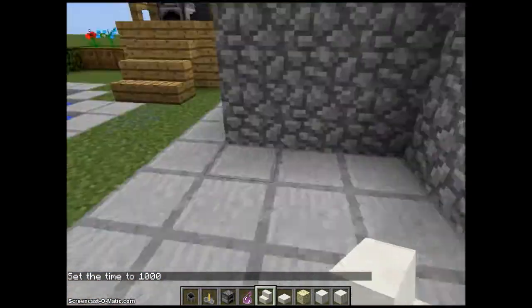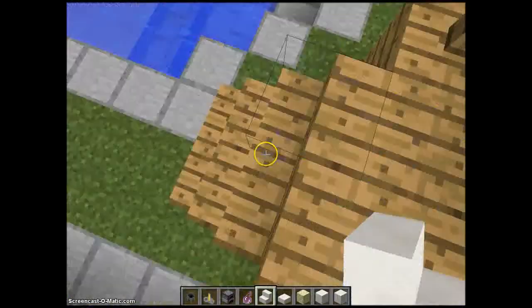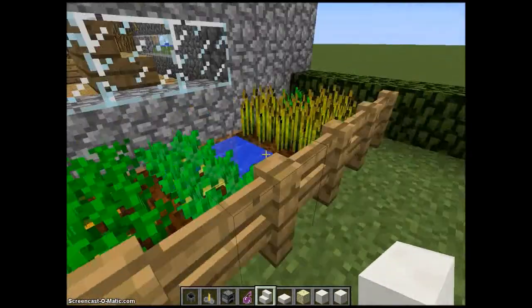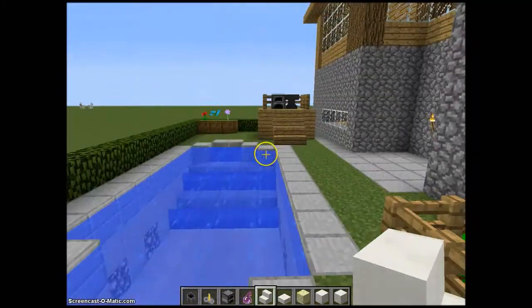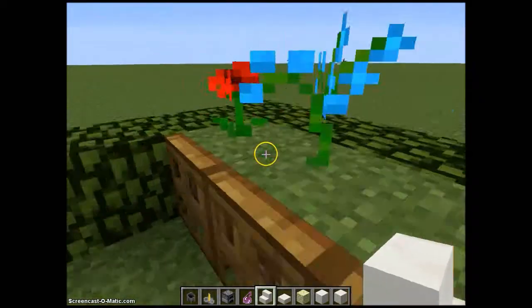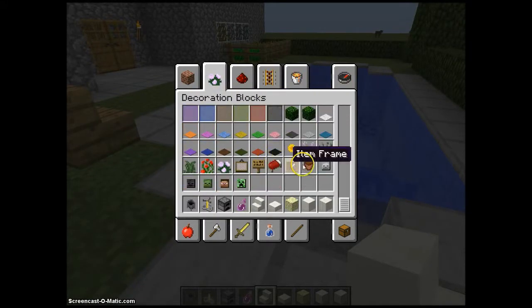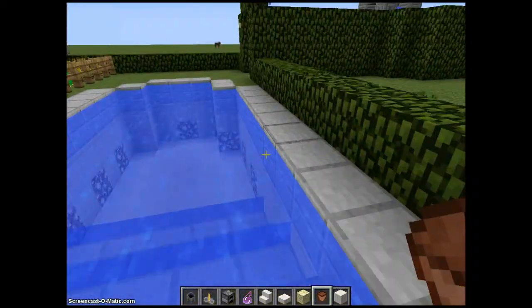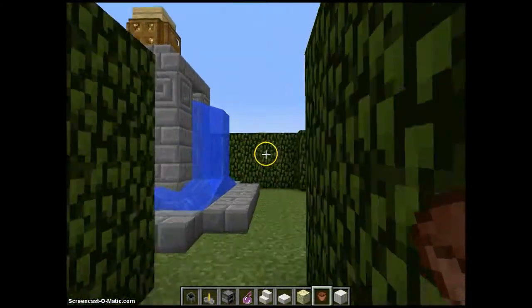The garden is nice out here. There's a little patio area, a barbecue on the decking, a lovely swimming pool, some vegetable patches, and it's all surrounded by a lovely hedge. There are some flowers over there in lovely flower pots — I went for this style of flower pot rather than the other kind because I think they look better.